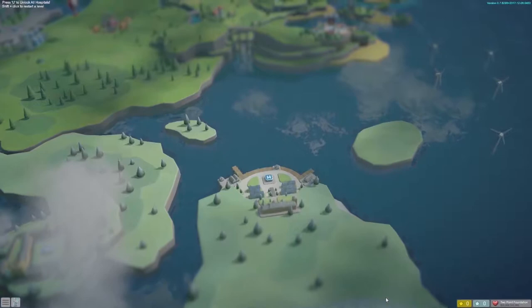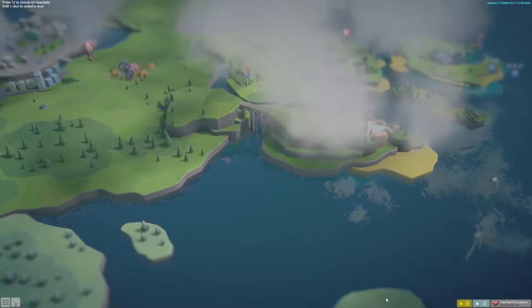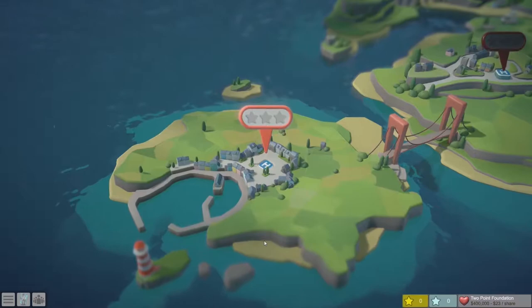This is a tiny little corner of Two Point County. This is the very first hospital that you'll build up in your organization — the little village of Hogsport. So into the first level.